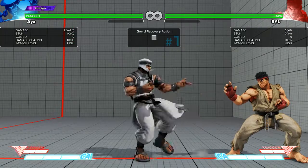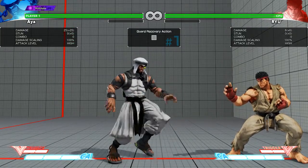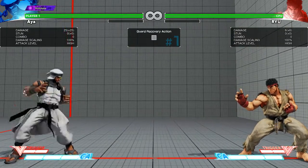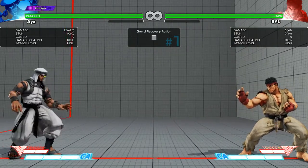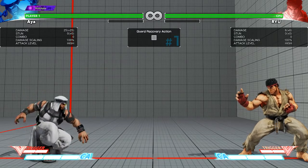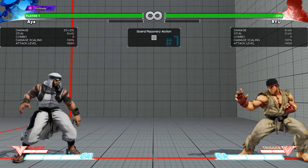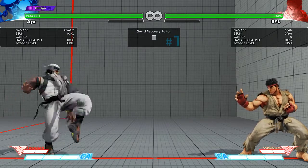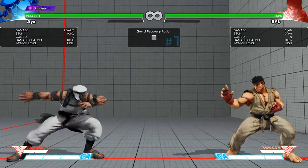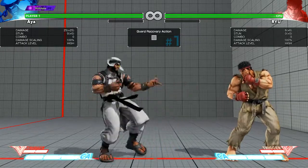I'm going to go through some of Rashid's frame data and normals. We can go through the moves real quick. These two jabs, I think they're both four frames, but this one is three. Three-frame moves are, I think, universally the fastest in the game right now. And then this is a five-frame move, something like that, but as you can see, it's kind of short range.